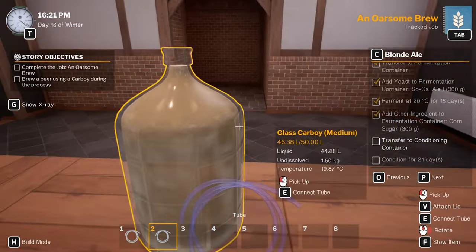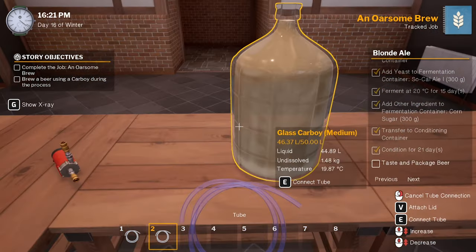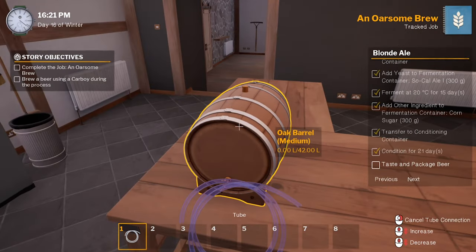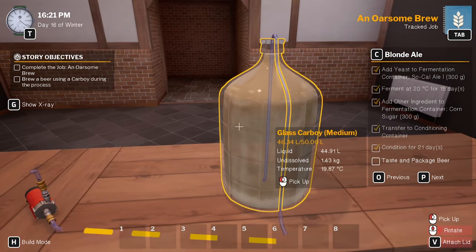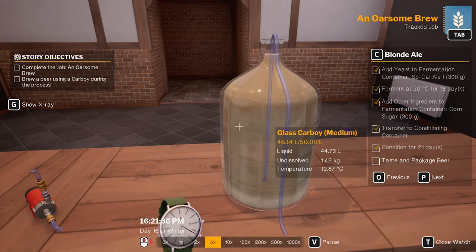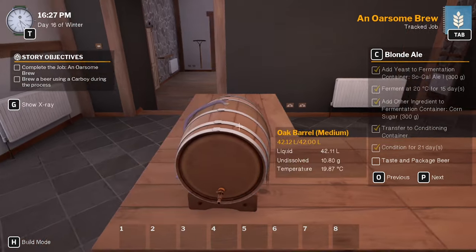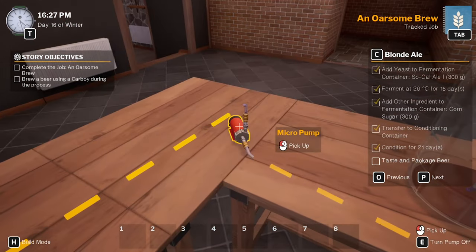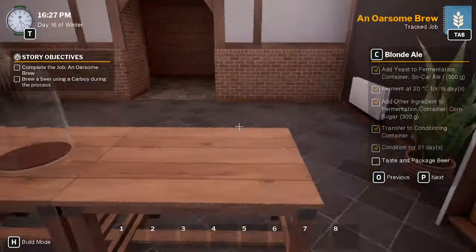That'll do. Transfer to conditioning container. Boom - fingers crossed this works. A little bit less yeast, less alcohol content hopefully. Let's get all that... it shouldn't be overflowing but it is - that's weird. Throw those away, lid on that, clean it.